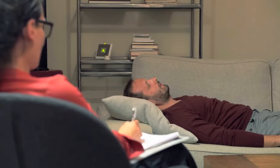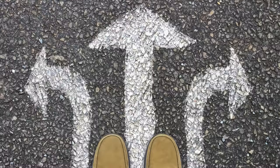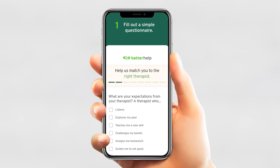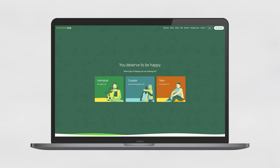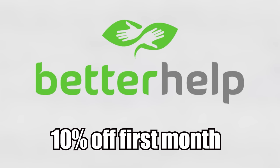Today's amazing sponsor is BetterHelp. At a younger age I battled with anxiety — it always felt like there was a weight on my shoulders. Therapy was a game-changer for me; it provided the support and tools I needed to overcome my anxiety. If you're facing personal challenges, therapy can be an incredible resource. BetterHelp's mission is to make therapy more accessible and affordable. It's online and remote, and by filling out a few questions, BetterHelp can match you to a professional therapist in as little as a few days. The link is betterhelp.com/okodre — it gives you 10% off your first month.